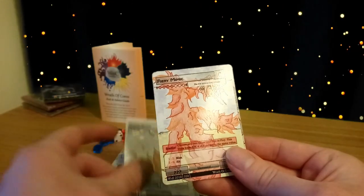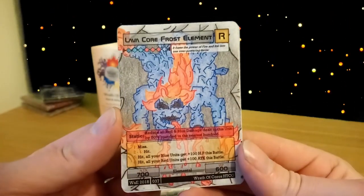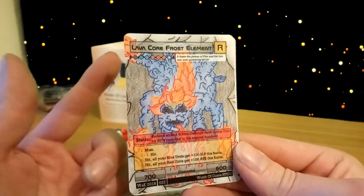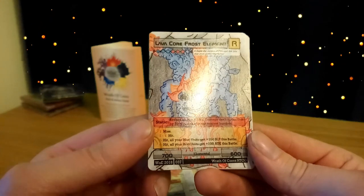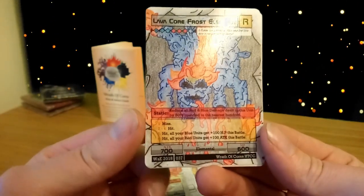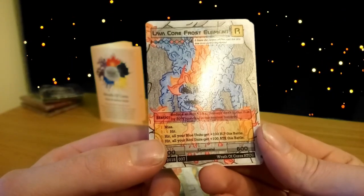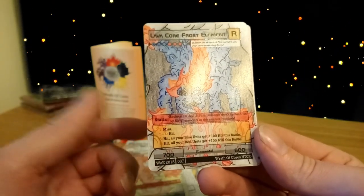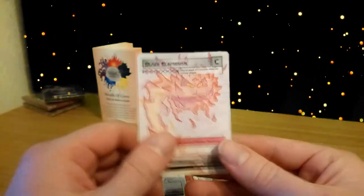Flame blade, fiery mimic. Lava core frost element — one of our rares costing three blue and three red, a 700/600 body. It reduces all red and blue damage dealt to it by 50% rounded to the nearest 100. On a five, all your blue units gain 100 health. On a six, all your red units gain 100 attack. Ice golem's head again, and finally another blaze elemental.